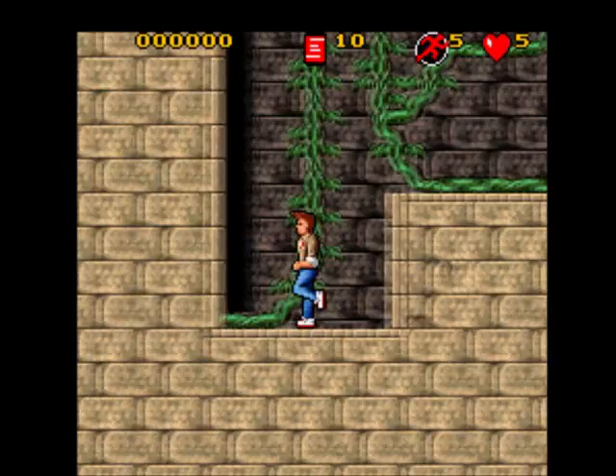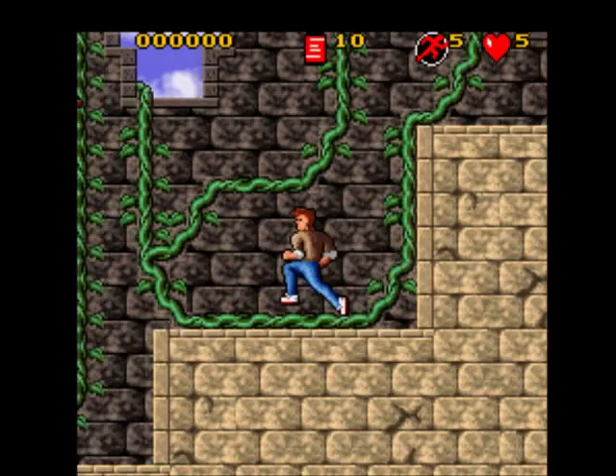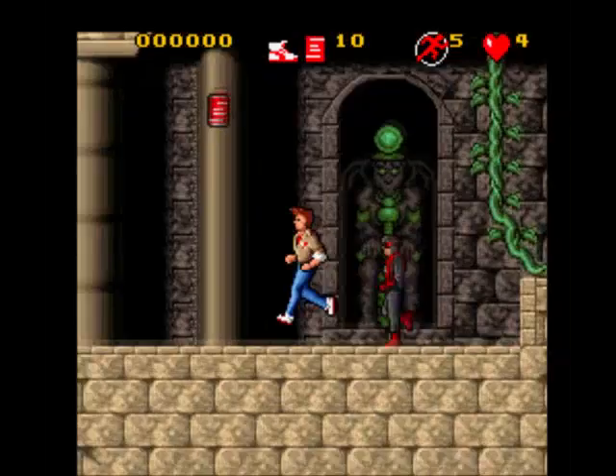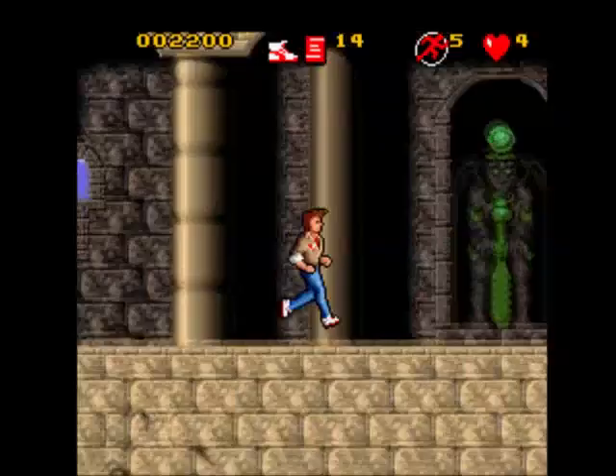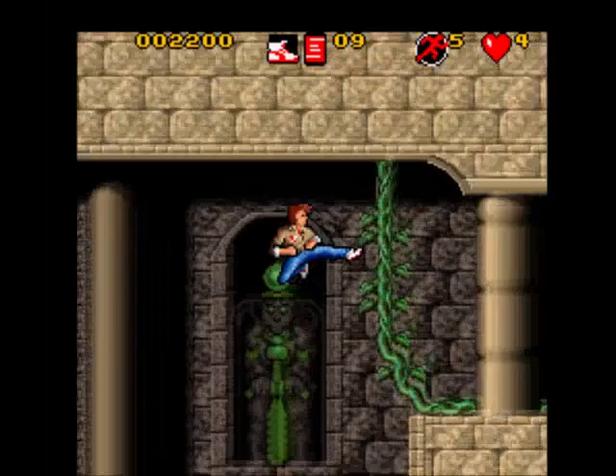It's Indiana Bond! Hang on, why can't I get up there? Oh I need the shoes. Here we go, got the shoes now, now I can get up there - that's what James Bond really needed. Oh it's a fight - he can jump, he can punch.